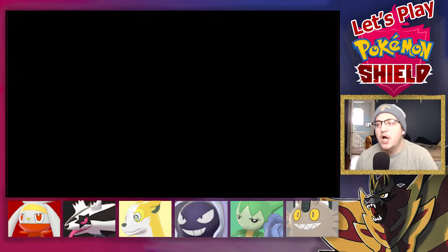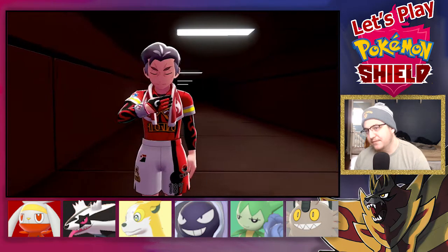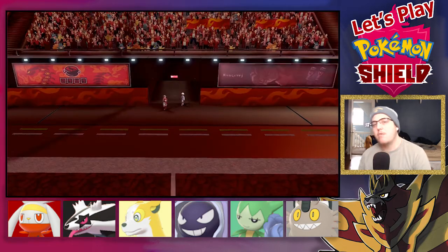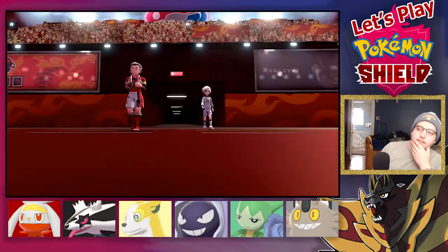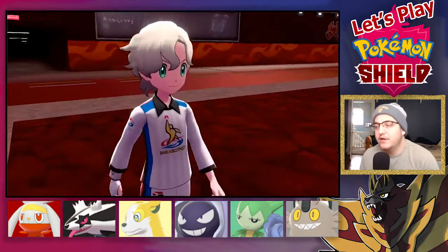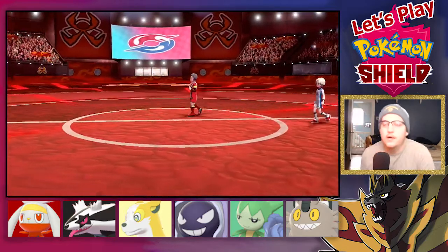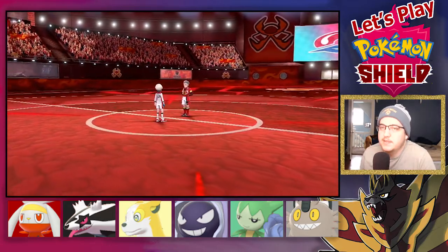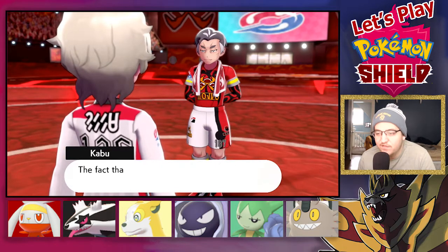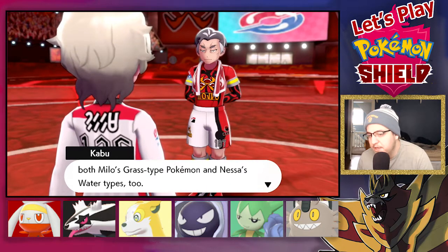This is a nice little cutscene — it's kind of weird that we come out of the same entrance. I also found out Kabu's originally from Hoenn, which is my personal favorite generation — Gen 3. It's really cool that he's from Hoenn. I am Kabu, the Fire-type gym leader. The fact that you're here means you've bested both Milo's Grass-type Pokémon and Nessa's Water-types too — that's quite an accomplishment.